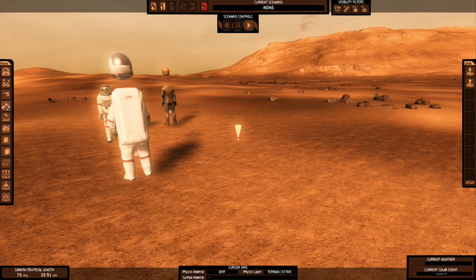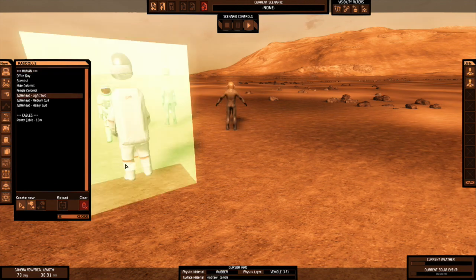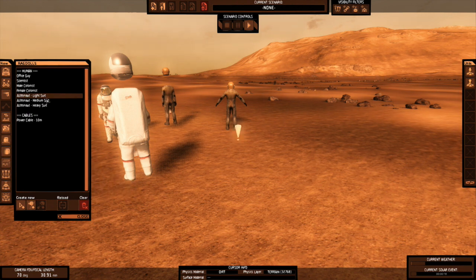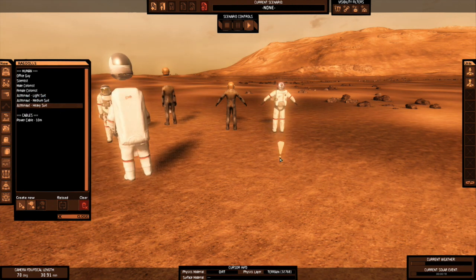Right in here, where it says 'humans' and it says 'ragdoll' at the top — now you can grab another. This is where I used to have my ragdoll Wilson. There he is — you can see the head's not floating. So there's all kinds of these ragdoll jokers in here. You got the light, medium, and heavy.